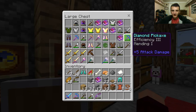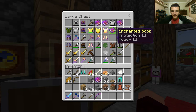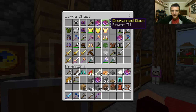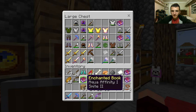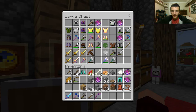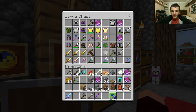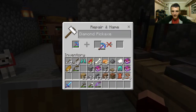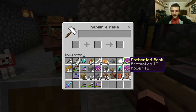It says mending on it though, so that's good. Protection three and power three — I got smite too. I'll be taking that. What happens when I put efficiency on it? Will it turn to efficiency five or four? No, just stays efficiency three.